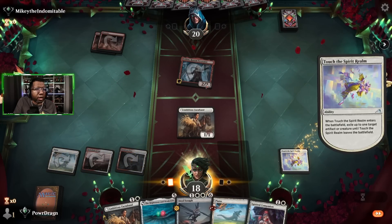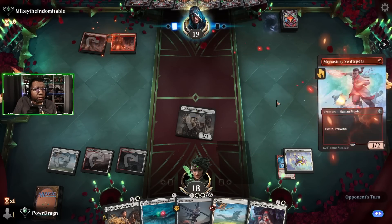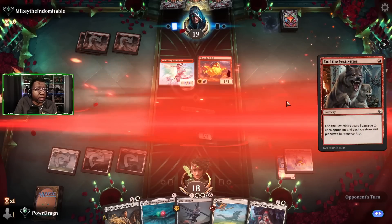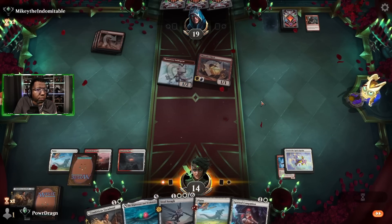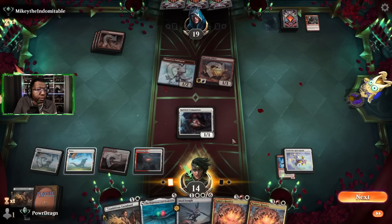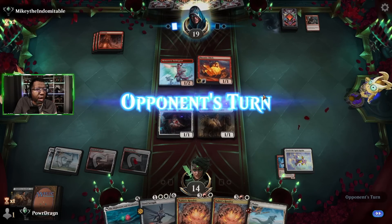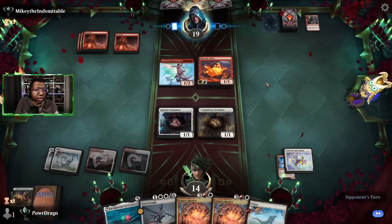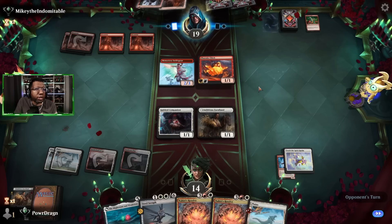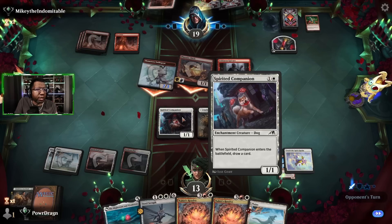We can't block and stop whatever they play — it wasn't Squee though, which is good. Phoenix Chick comes down — they brought the heat. We're at 14 so not super concerned yet, but not great. We play our removal and try to find another land. It seems like they were debating using another spell. I think they probably have a Lightning Strike, so I'd like to play Twin Shot Sniper to kill off a creature and then play a really big Steel Seraph next turn.